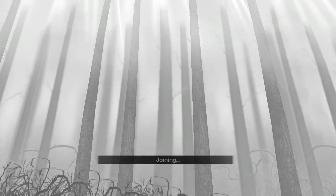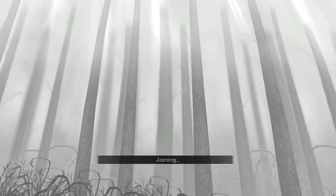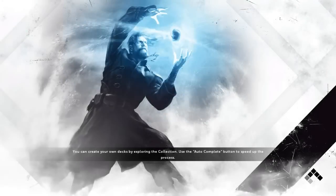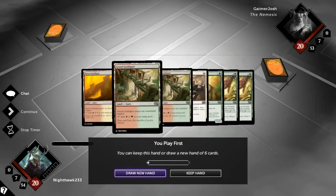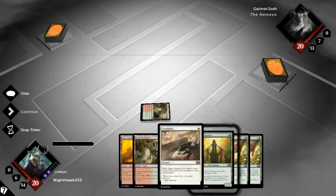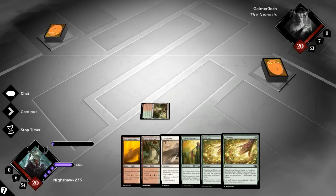I'm pretty happy my deck worked — textbook. Mentor of the Meek drew me a couple of cards and then one of my big threats won the game. Sorry if my voice seems a bit quirky today — I'm not feeling 100% but I'm dedicated so I will always upload. This next opponent is jumping straight in. If we can get a game like that first one — okay, this is not the hand I need. This hand will have to do unfortunately. I'm playing first which makes it a lot better; I've got loads of ramp and card draw. It's not the end of the world.